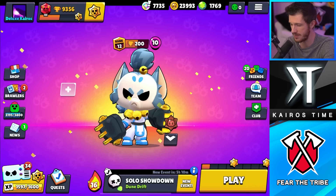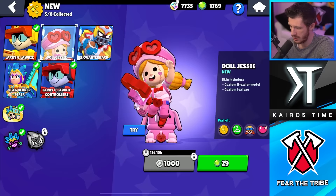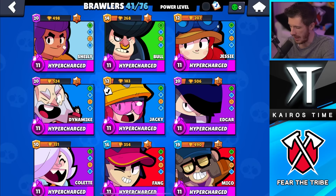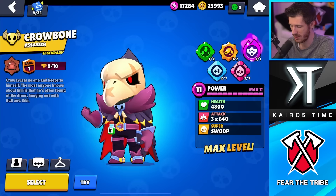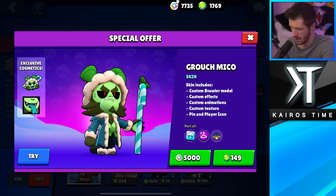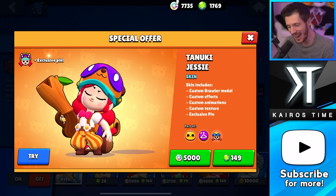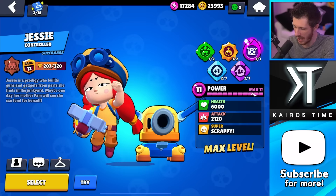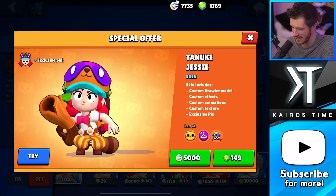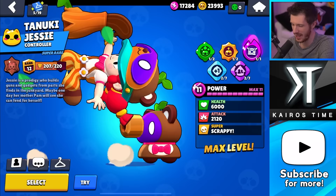We are above the max for Bling, so we have to buy a skin. I would really like to get the doll Jessie skin, but you can't buy it yet for another two weeks. My goal is to look at my maxed-out Brawlers that I'm most likely to play and buy skins for those. Tanooki Jessie is really cute — I just maxed her out, she's one of my favorite Brawlers. I'm going to grab Tanooki Jessie. That's adorable. I love this skin.